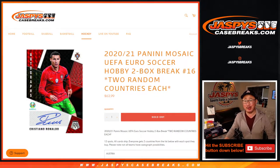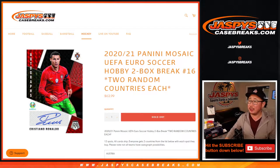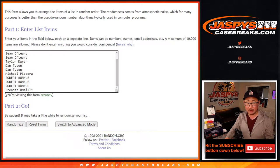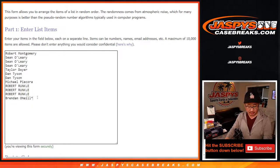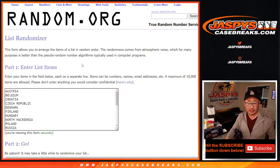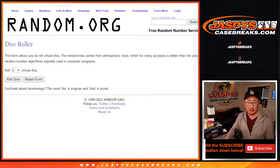Hi everyone, Joe for JaspysCaseBreaks.com coming at you with 2020-2021 Panini Mosaic UEFA Euro Soccer. Two-box random country break number 16. One spot gets you two teams, two countries, so let's double up. And there's all the teams right there. Let's roll it.